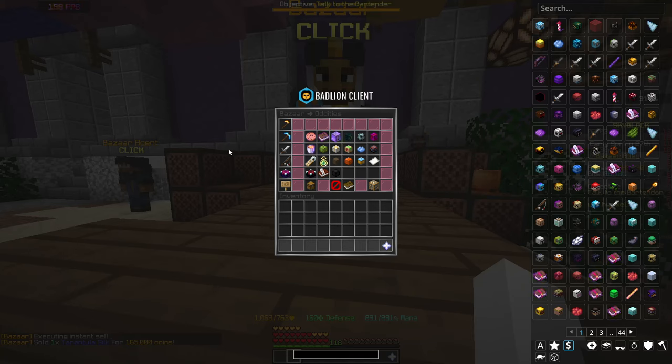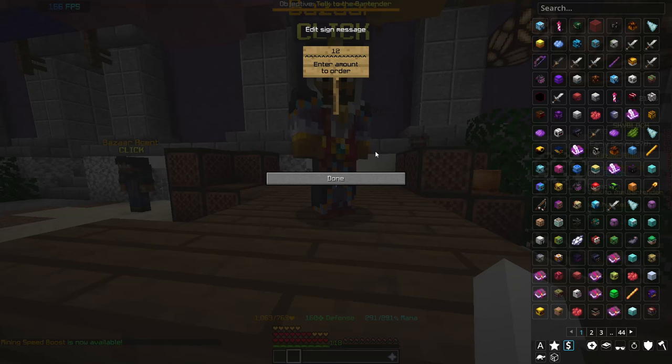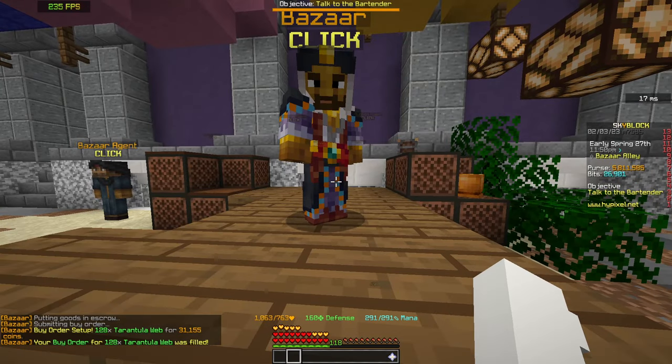So head on over to the Bazaar, then go to Combat, Tarantula Broodfather, Tarantula Web, and create a buy order for $128. The margins are super high, so it should fill instantly.